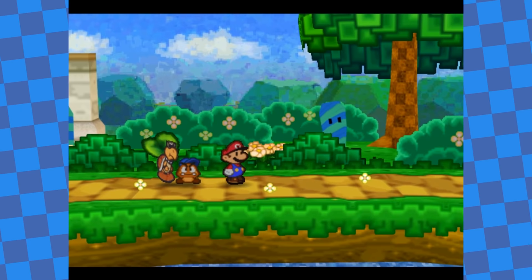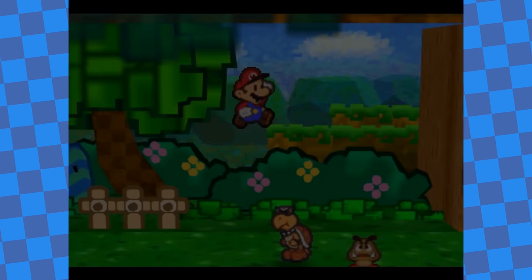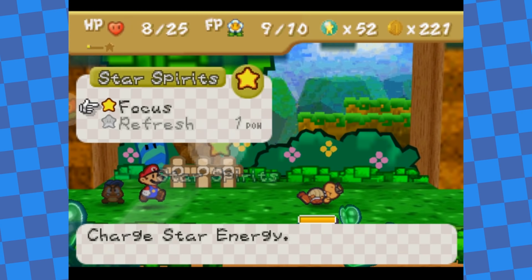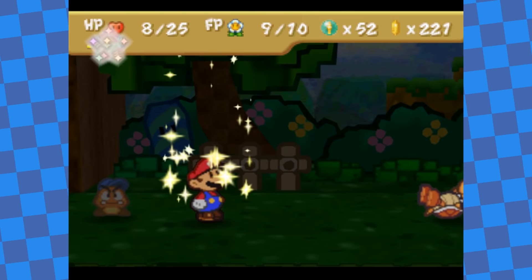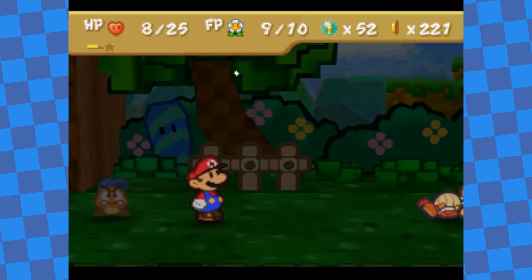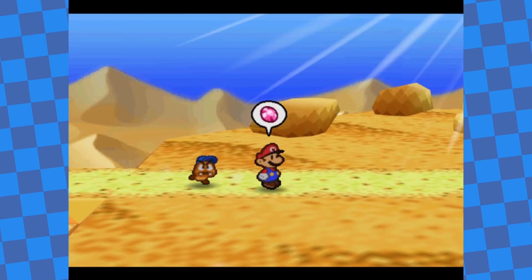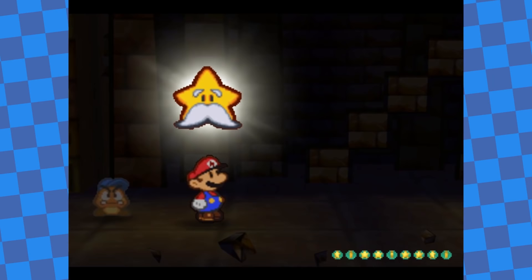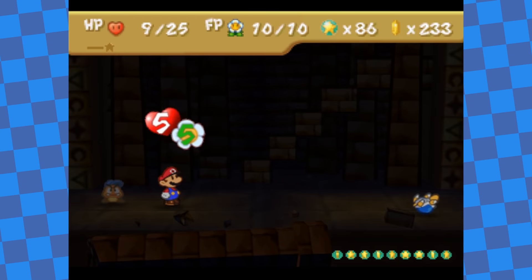Just outside of Toad Town, I fought a Koopa Troopa. One jump knocks these guys over and they don't take any damage from the jump that flips them. So as long as I don't do the action command, I can purposely avoid damaging him and make him unable to attack. I spent several turns knocking the Koopa Troopa over with Goombario while Mario used Focus and Refresh — it's completely risk free and it let me heal all the way back to full. After that, I headed back to the desert and toward the ruins, using a similar healing strategy with Buzzy Beetles whenever my HP got low.